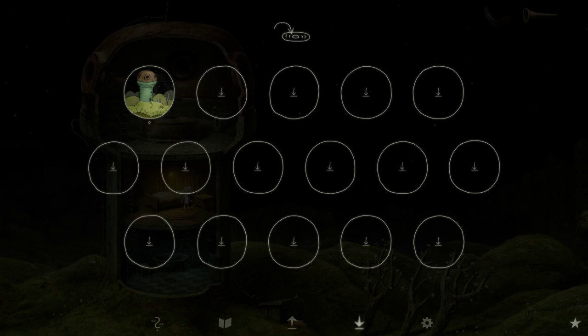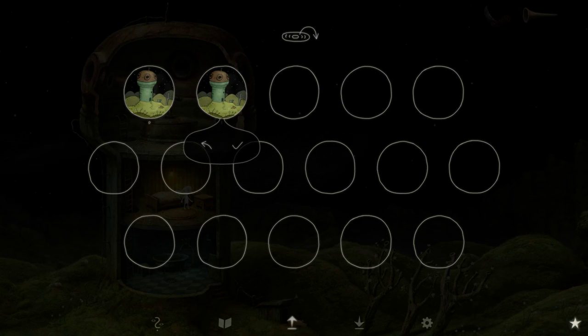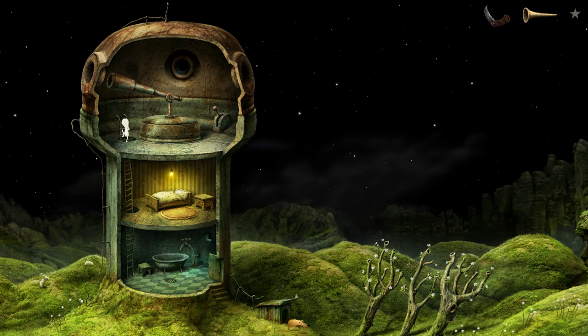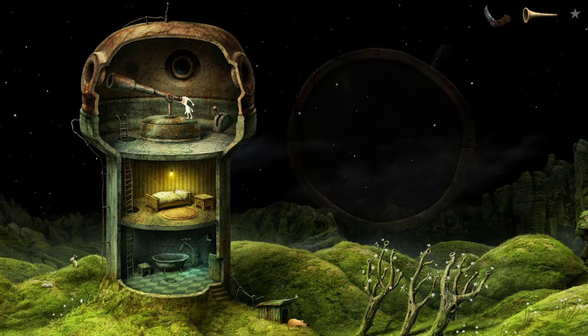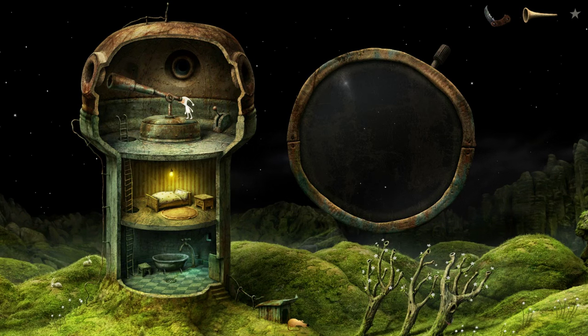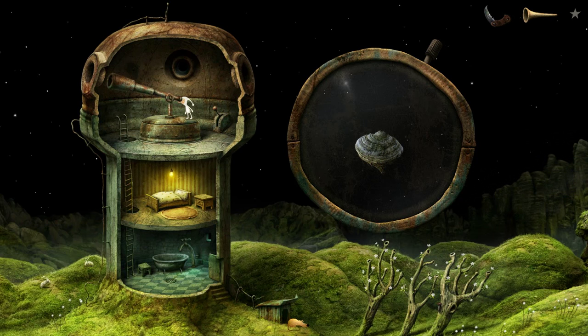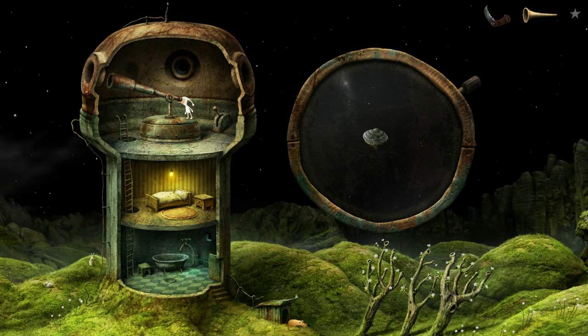Oh, is this like a level select? Oh, this is a save-and-load thing. So that's the story. I guess I should've come in here first. I feel kind of dumb — my instinct is to just go right. I don't see anything too exciting. Is there... can we see the moon? I knew there was something. Let's zoom in. Maybe I should leave that in focus and see what this lever does.